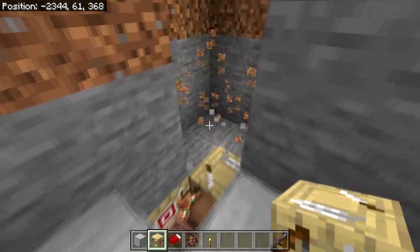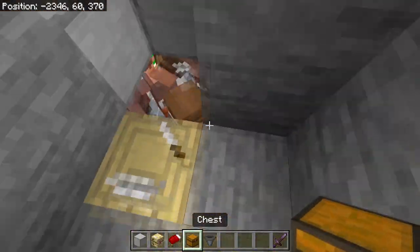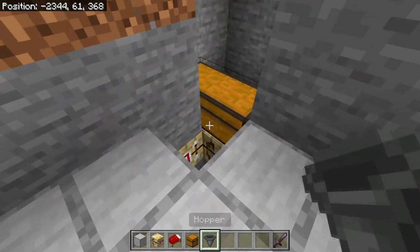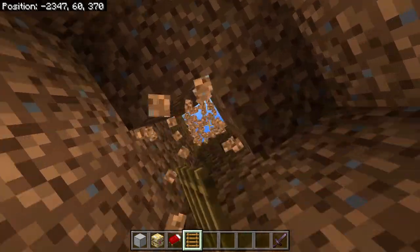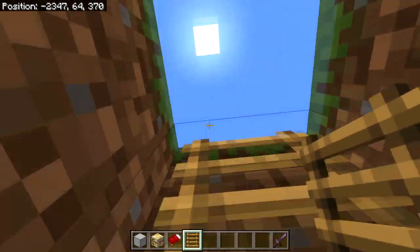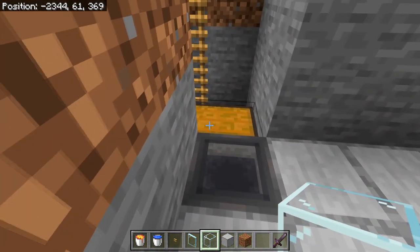To the left of that workstation, do the same — break one block to the left and continue in, creating a two by two room about four blocks high. Place a double chest inside this collecting room, then head back out and place a hopper pointing into the double chest. Break a block out and replace it with ladders so you can get in and out of the collecting room easily.